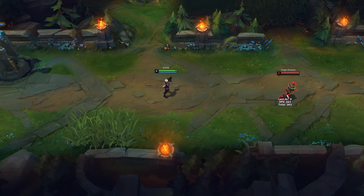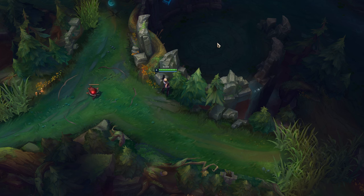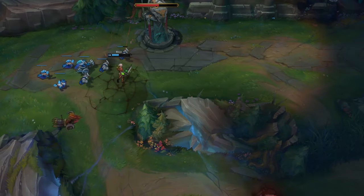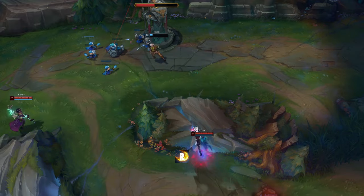You can combine Ezreal's ultimate with Flash to confuse your opponents. His ultimate grants vision — you can use it to check bushes or see if enemies are doing Dragon or Baron. Use Ezreal's ultimate from a place where enemies can see you, otherwise your enemies can dodge it very easily.